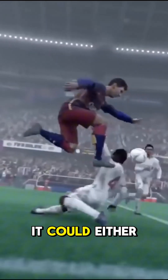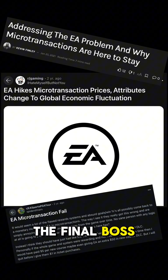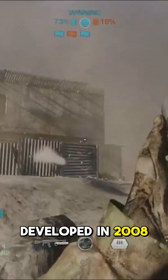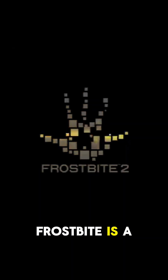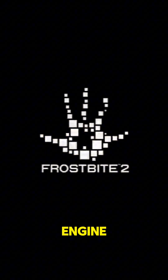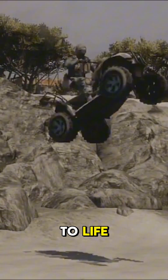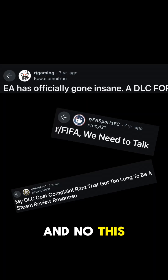If you feel a slight chill coming on when you're playing an EA game, it could either be the thought of having to microtransact your way to the final boss, or it might just be the hyper-realism of the Frostbite engine. Developed in 2008 by EA subsidiary DICE for Battlefield, Frostbite is a proprietary game development engine. It helped bring the destructive elements of the Battlefield franchise to life by rendering the real-time collapse of structurally damaged buildings in-game. And no, this wasn't DLC.